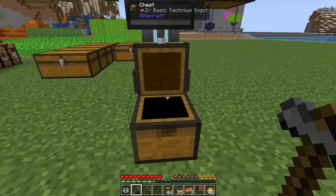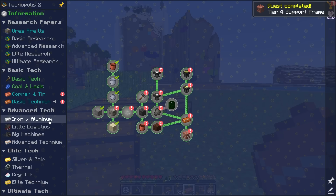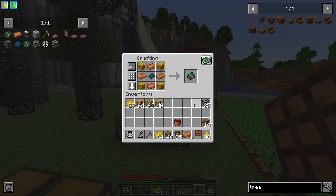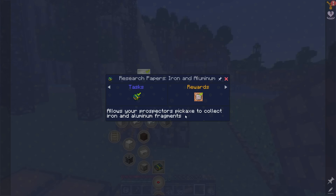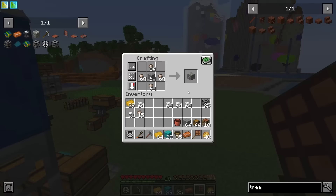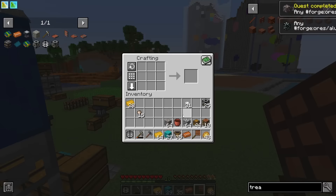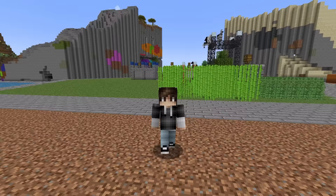Basic Technium — this is going to be interesting to try and automate. Next we move over to Iron and Aluminum: craft up a research paper, send it to the quest book, and now we have to break coloured stone for iron and aluminum fragments. Much the same again — we craft up iron ore and aluminum ore, which requires a tier 4 support frame.